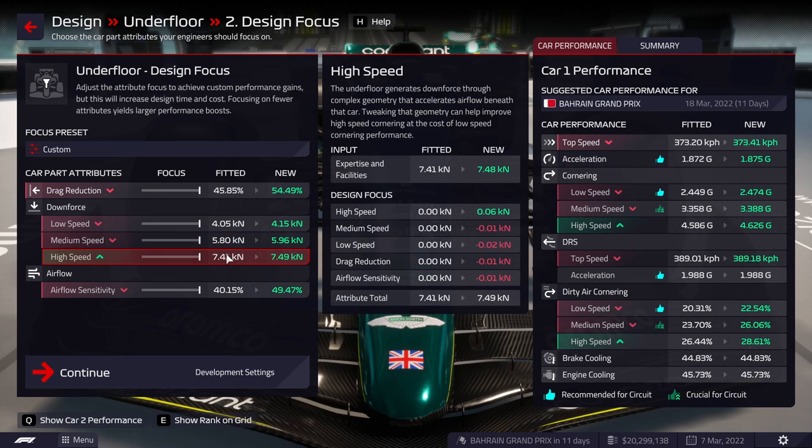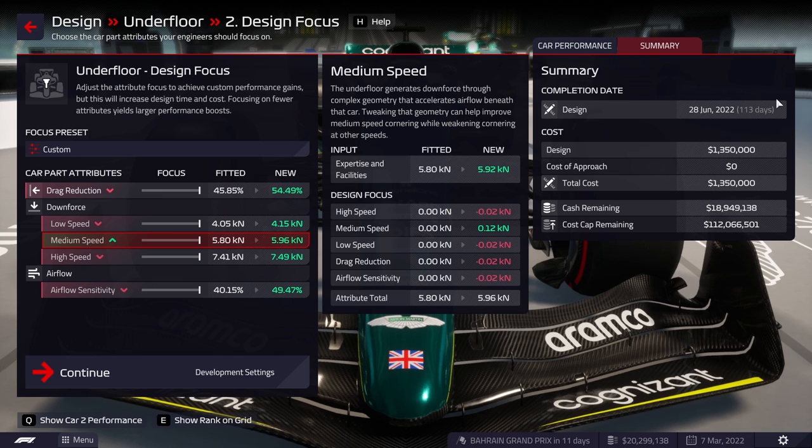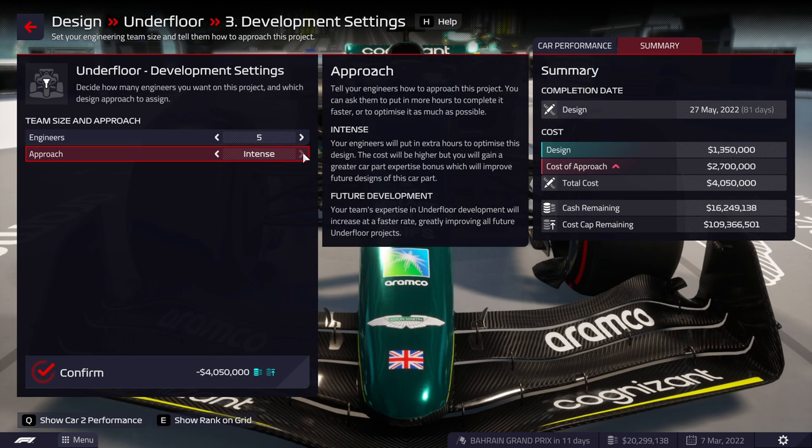They might have nerfed it a little bit. I'm a bit uncertain because I don't see too many changes. In terms of time, it's about the same. If I read the patch notes: 'further adjustments to car part development focus and attribute trade-offs to help balance player progress versus the other teams.' What I'm expecting is that the AI can now use focuses. In the previous patch, the AI would keep every focus in the middle — they would never focus anything. But if they're now allowed to use focuses, we can expect to see them progress faster and be just as quick as the player.